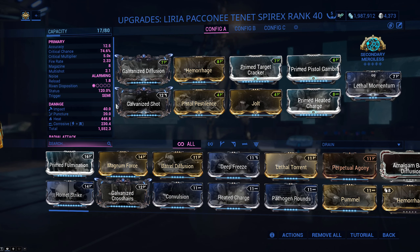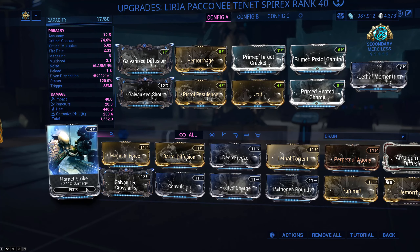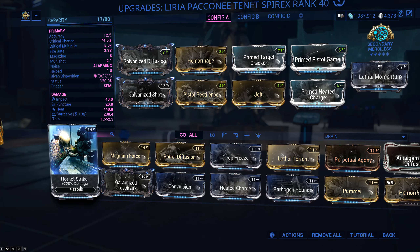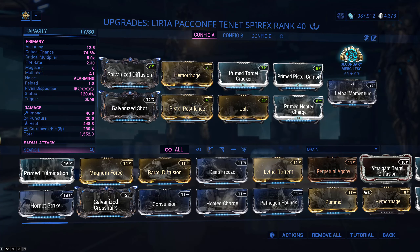I've built this one a bit differently from how I've seen some other videos show how to build this weapon. For one - if you have a max rank Secondary Merciless, or whichever arcane you choose to use, drop Hornet Strike. Don't use Hornet Strike. Diminishing returns - you're stacking the same damage type on top of the same damage type, and it's just not very significant. You don't need Hornet Strike if you have a max rank Secondary Merciless. So that frees up a mod slot right away.